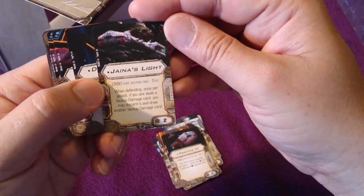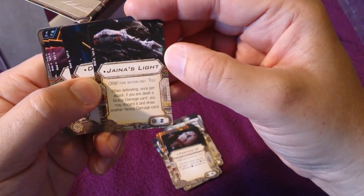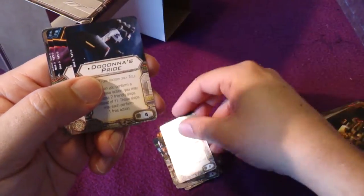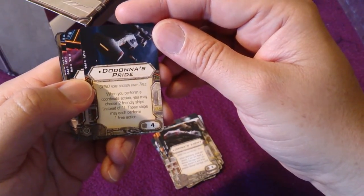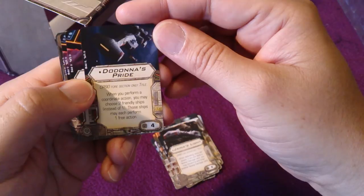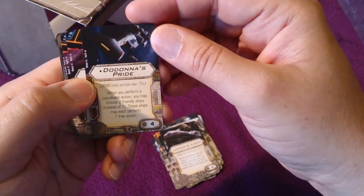This title card for the Tantive IV gets an additional team and crew slot. This is Jaina's Light — I don't remember the lore for Jaina's Light, but it's another ship title. And this is Dodonna's Pride — and if you remember, General Jan Dodonna is a general in the Rebel fleet or maybe in the army, I don't know — he's a Rebel general.